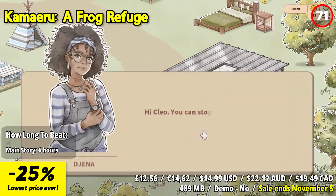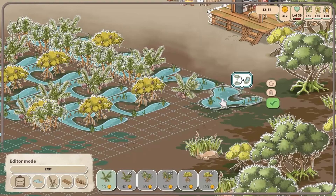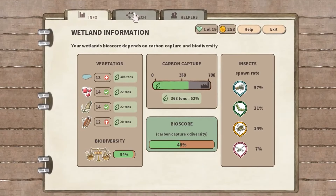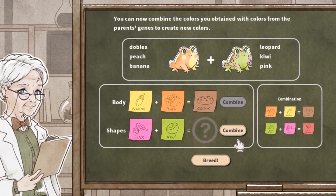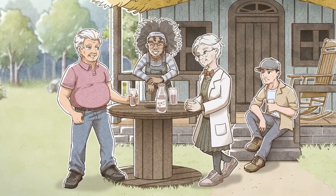Discovering the secrets to attracting new and adorable frogs becomes your mission. Completing your collection involves unlocking rare colors through a special breeding minigame. Each new frog added to your refuge can be photographed and documented in your Frogadex, adding a fun and interactive element to your experience.